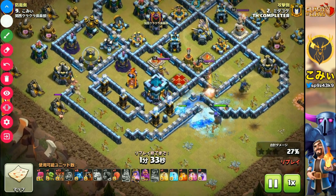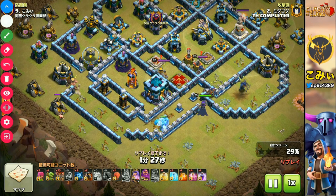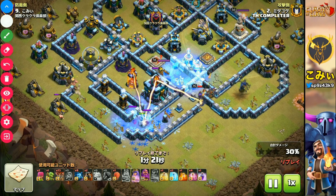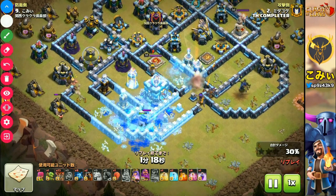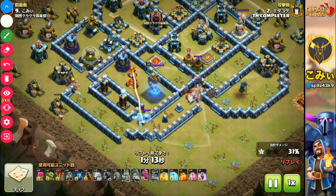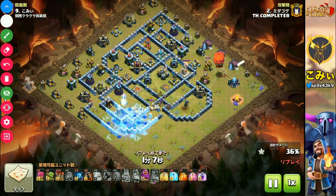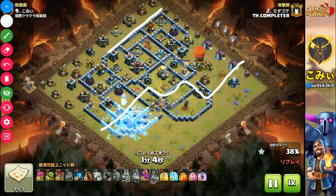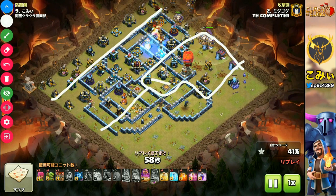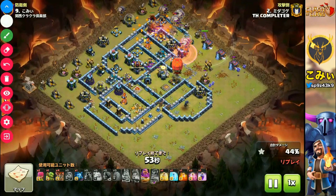First of all, punch the enemy's archer queen. Then go into the wall and beat the enemy's royal champion and town hall. Start the queen's skill — let's take down the town hall and 2 air sweepers. Very good job. The facility is cleared. The stone slammer destroys these areas and the balloons go straight like that — it's a very beautiful route.